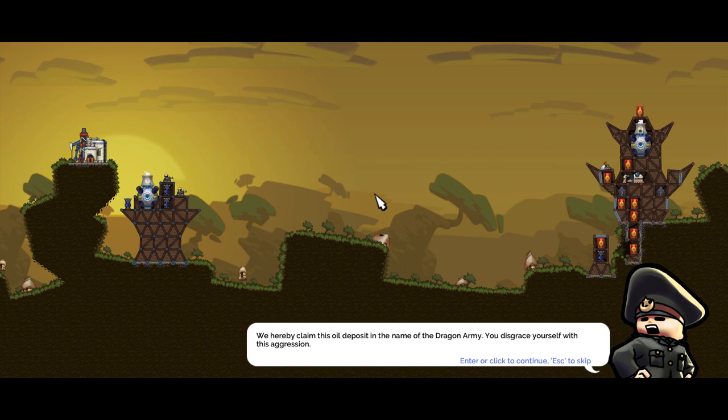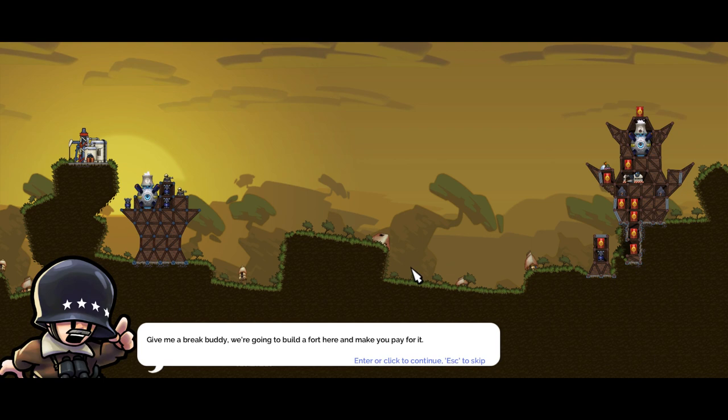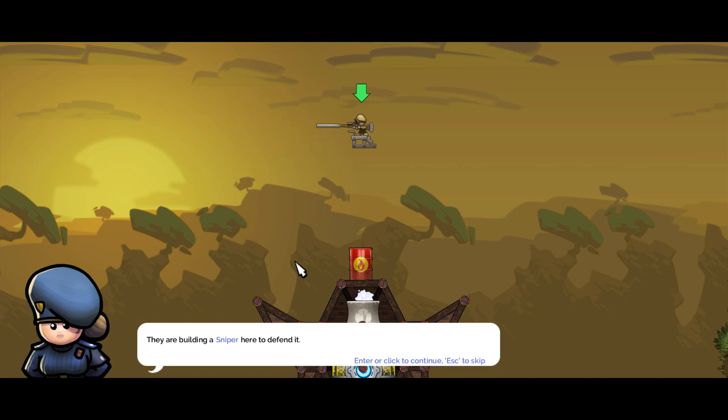Okay, 'We hereby claim this oil deposit in the name of the Dragon Army.' 'You disgrace yourself with this aggression.' Give me a break buddy, we're going to build a fort here and make you pay. I can see the derrick - the enemy is building forts in our territory, armed with a mortar over there.